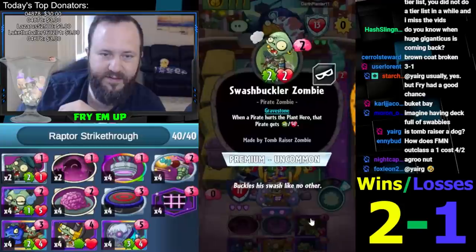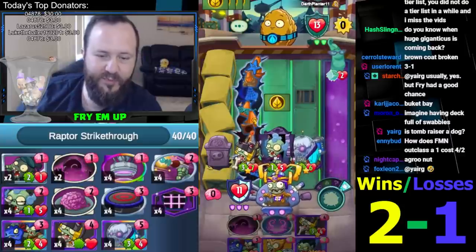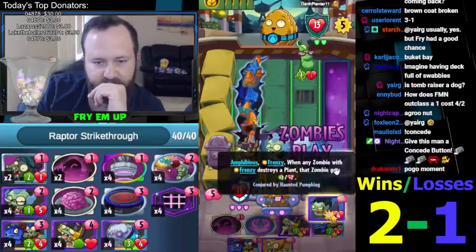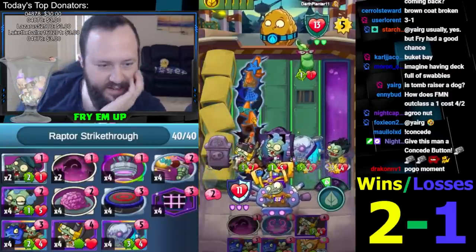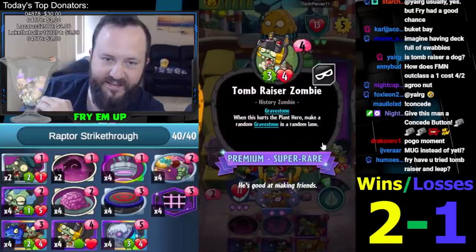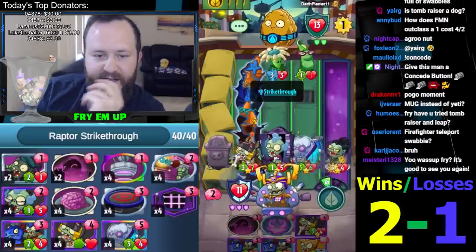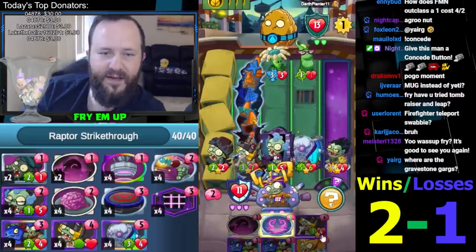It's a Swashbuckler — of course. We do actually have a Vampire to play. I thought we weren't gonna have a play this turn but we have Vampire and then just Alienus. Vampire becomes useless — not useless, still three damage, I'll still do it. Alienus — this looks pretty good. Look at the Tomb Raiser carrying this day. Is Tomb Raiser a dog? He's like one of these Egyptian guys who wears the dog hat — Anubis.